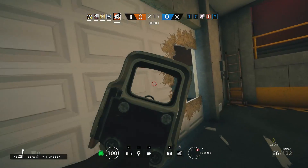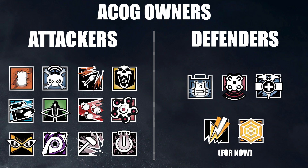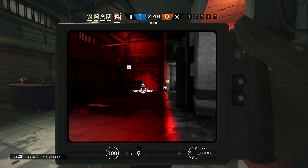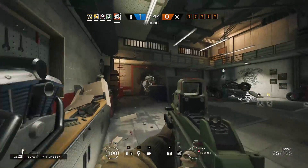Running out generally gives the defender the advantage in the fight, because on the overall, attackers always have the advantage. Attackers have ACOGs on almost every gun, which is considered a huge benefit, as well as their guns being much more powerful and having a higher fire rate. Running out gives the defender the advantage where they can shoot at the attacker before the attacker can really assess the situation and understand what's happening.